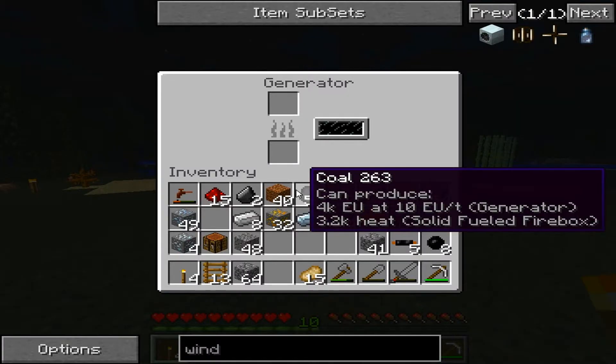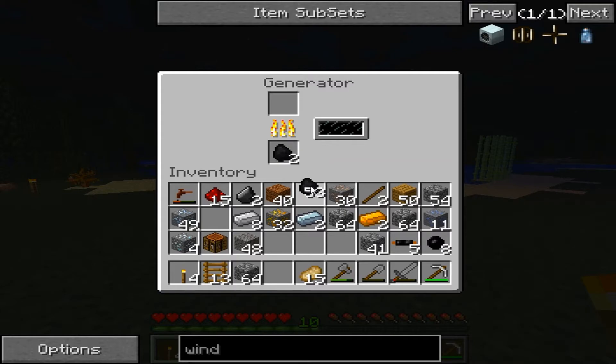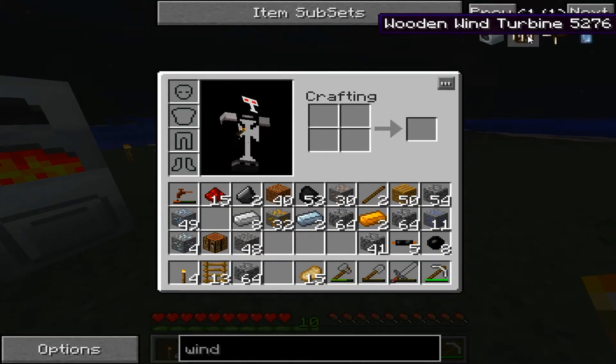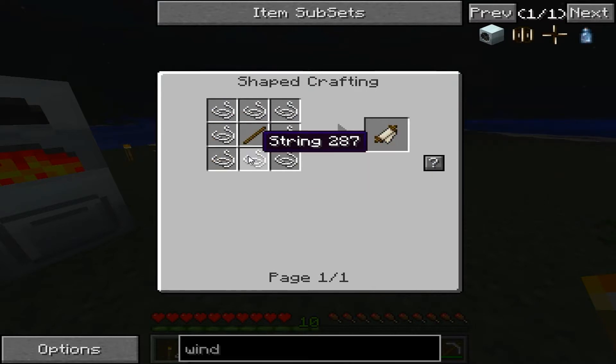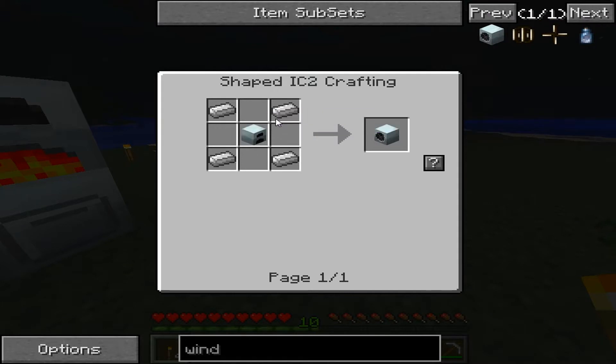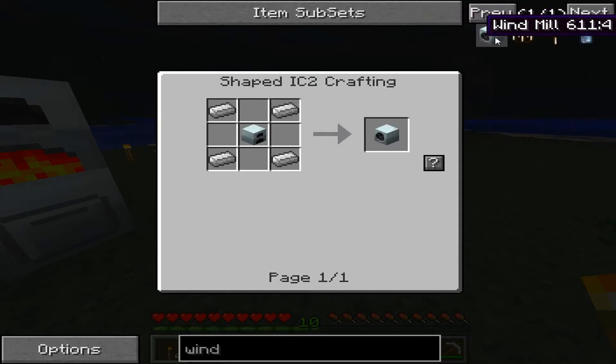We definitely need this, but we need another source of power. A windmill would be cool, but I don't have enough string. What about a wooden wind turbine? I still need a lot of string. Searching windmill — hey, a generator with an iron ingot. How does that work?